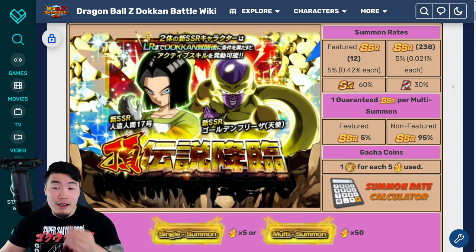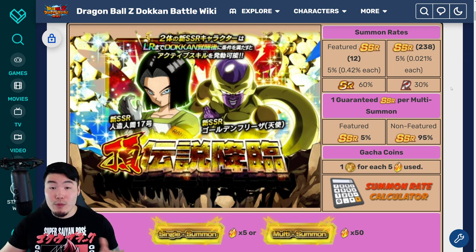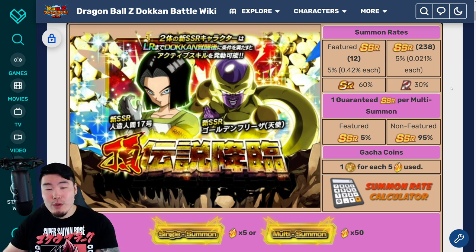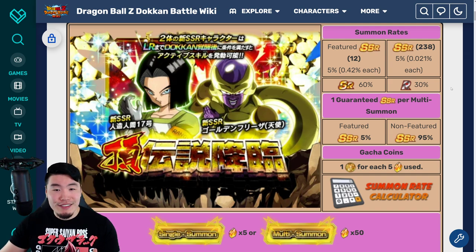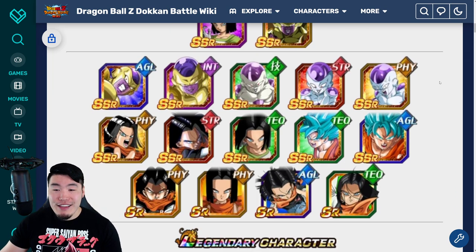Before we go, I just want to quickly show you guys what the banner most likely is going to look like. I did go over this in my pass-or-pull video, so if you already saw that you can feel free to click off. But for those who missed it, here's a quick look at the banner. This was the JP banner, but there's a 99% chance the Global banner will look exactly the same. We've got the 2 new LRs — the Android 17 and the Angel Golden Frieza. And then the rest of the featured units... not looking great.